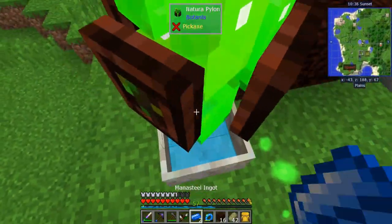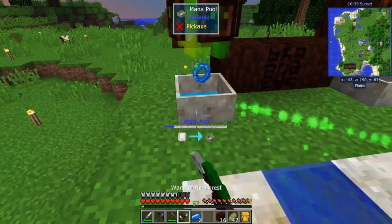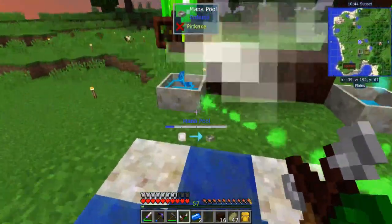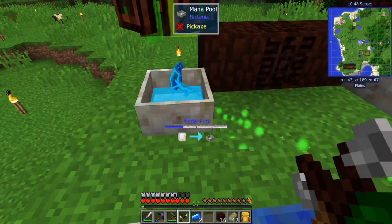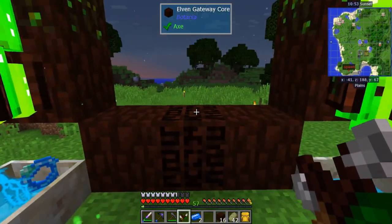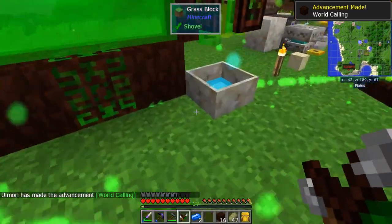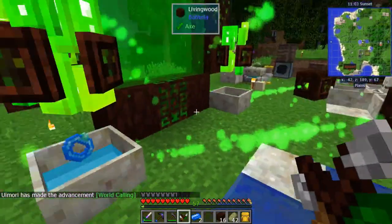If you just toss the ring over here it'll start filling up this mana pool. Switch it back. Then to start up the gate all you do is right-click the core with your wand. There you go — it takes about half a mana pool combined.